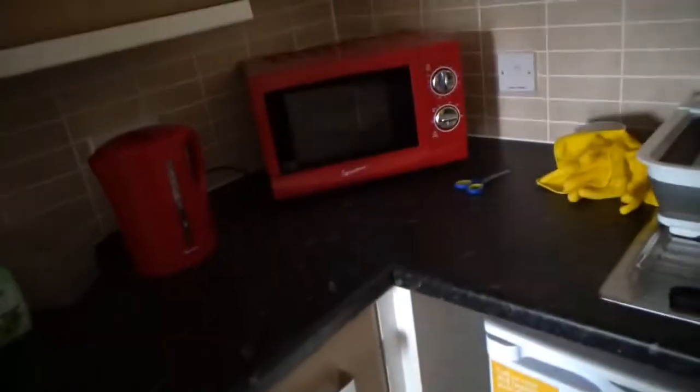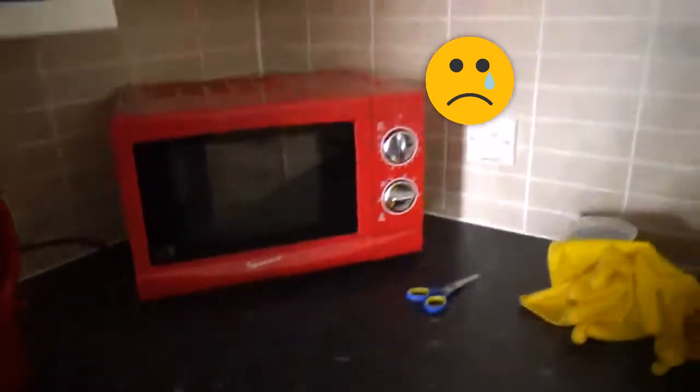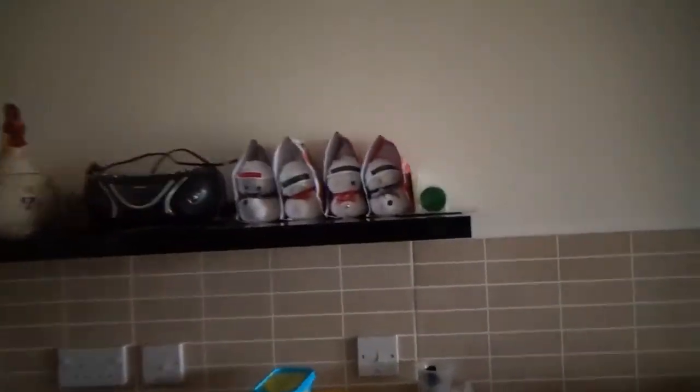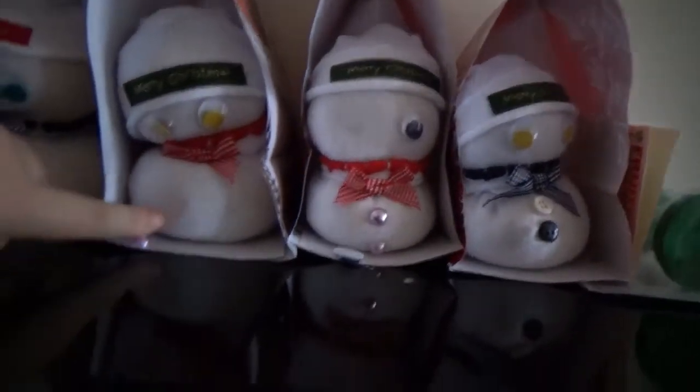That's my freezer. My cupboards. My broken microwave - it broke on me, I can't cook anything on that for now. My fridge and my cup there. These are how I set them up. Unfortunately my dad tried to put them up but he dropped some of them, so that one's lost its eye and that one lost its pink buttons. These two are for the boys, these ones are for the girls - so he's more damaged than the girls.